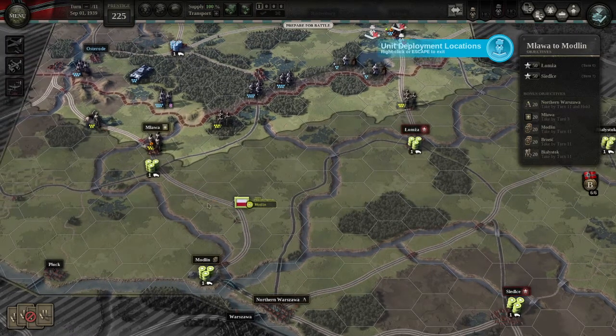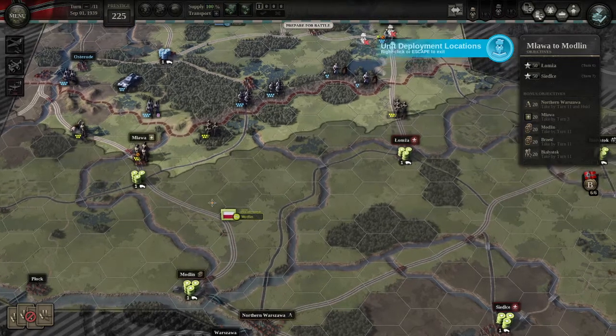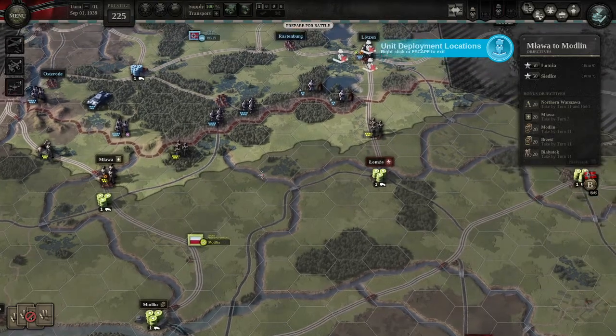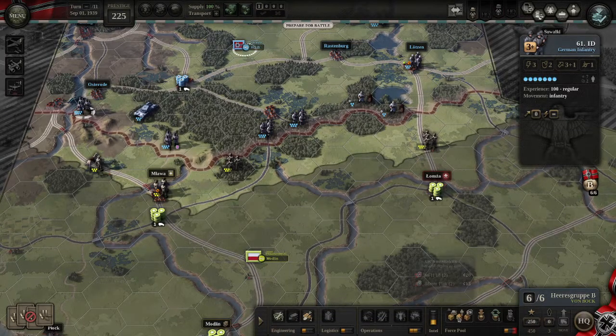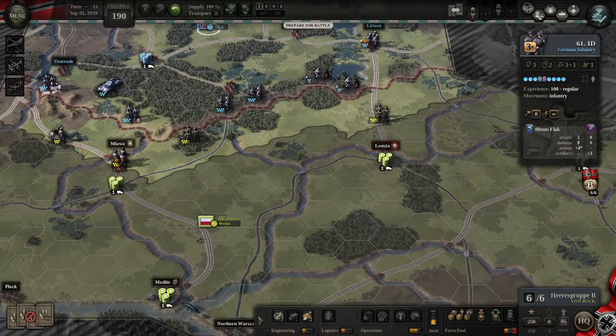The key here really is disrupting the Poles, crippling their supply, keeping them off guard and off balance, and that way everything should work really easily. What I need to do is bump up the forces that I have. I'm going to push an artillery and flak into this guy. His main task would be to make sure that this rail line here gets captured. It's all mud which isn't great, but at least it's clear here, so capturing Mlava on the first turn is a good possibility.